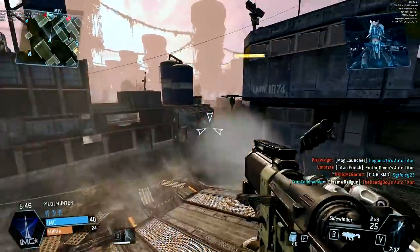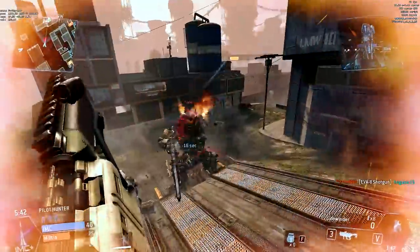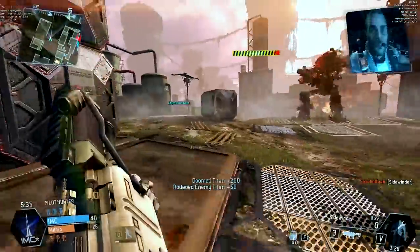One last thing to note: if you ever find yourself using this weapon versus enemy pilots, be sure to try and fire it from the air or from above them. Don't try to fire it straight at them because you're never going to hit them — just try and splash them from the air, that's the only way you're going to get any real damage.